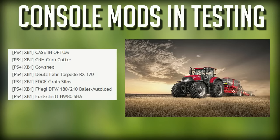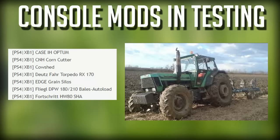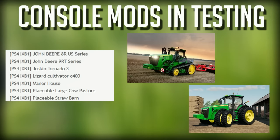Let's move on down to the console mods in testing. The Case IH Optimum — this could be a number of different series, so we'll have to wait and see which one they're talking about here, or maybe it's a whole package. The CNH Corn Cutter — hopefully it's nicer than this. The Cow Shed. Do-It's Far Torpedo RX-170. Edge Grain Silos. An update to the Fliegel DPW-180 and 210 Bale Autoload Trailers. Fortress HW-80-SHA. John Deere 8R US series and the John Deere 9RT series — oh yes, I'm so excited to see both of these in the mod hub, fantastic. Hopefully they get through testing.